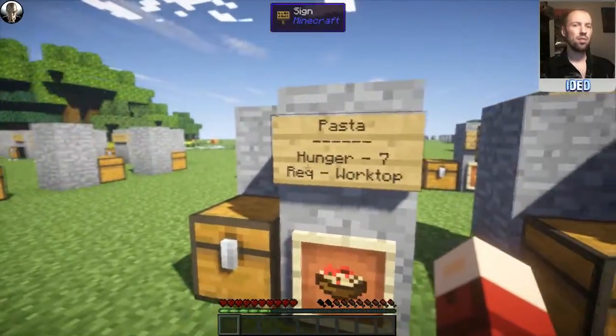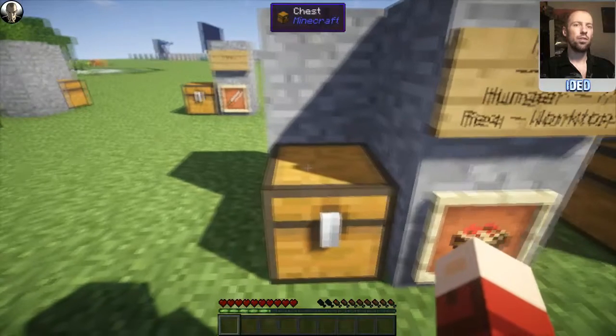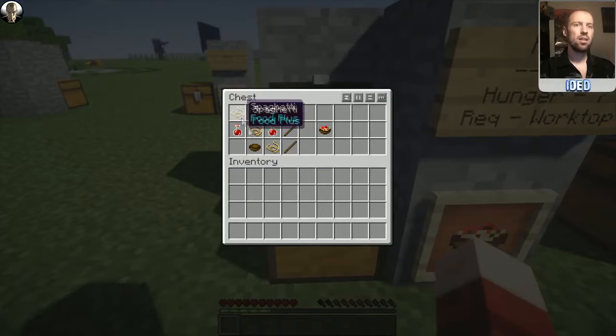First off is pasta. This restores a hunger of seven and requires the worktop to be crafted. To craft this pasta, what you're going to need is the spaghetti which I showed you in the last one, the tomato sauce either side there, the cheese on the top, and the bowl on the bottom.